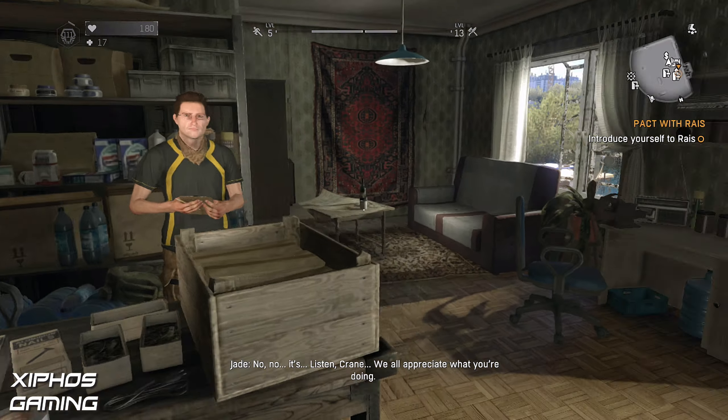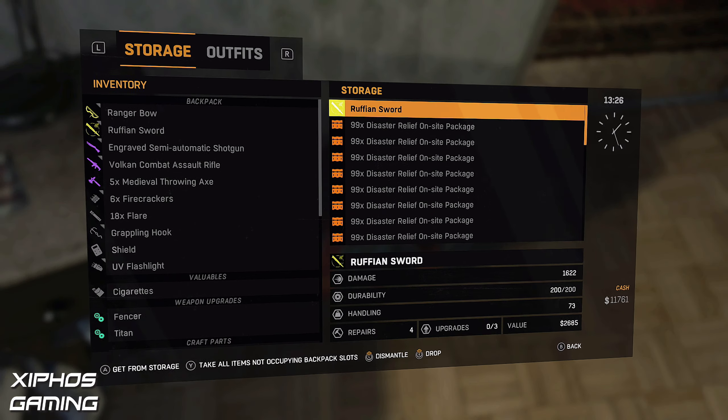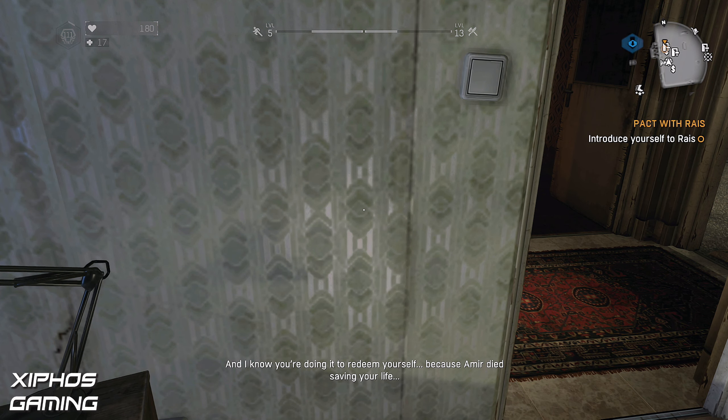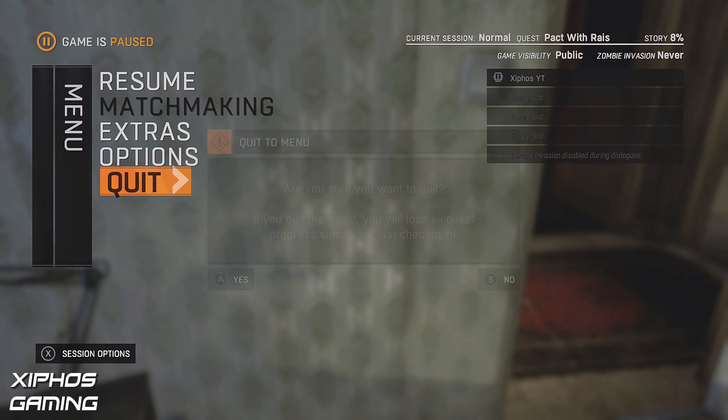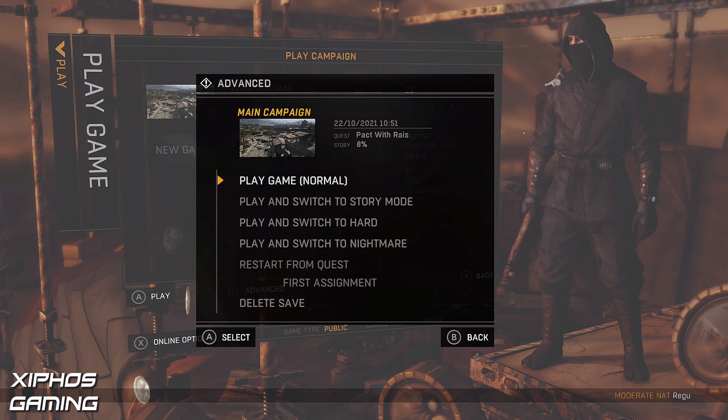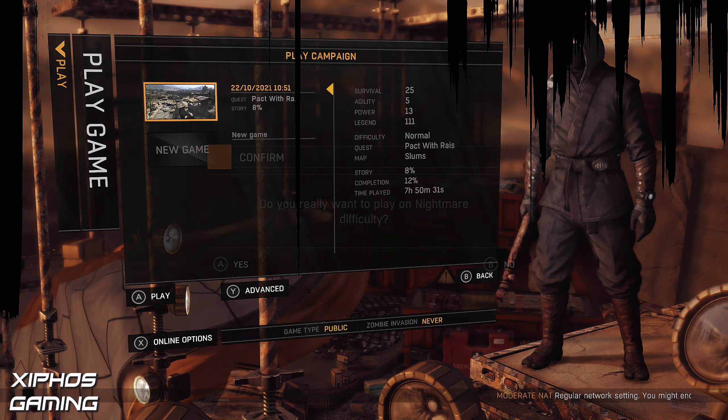Before you hand these in, come out of your game. When we're here, go to Play Campaign then press Y and change it to Nightmare Mode, because in Nightmare Mode all your experience is multiplied by 10 — including the Disaster Relief On-Site Packages that you hand in. That'll level you up a lot faster than just handing them in on Normal Mode.